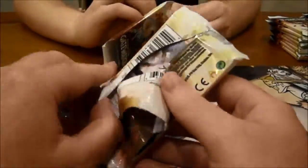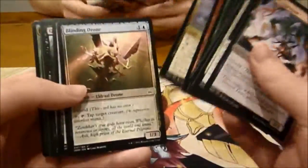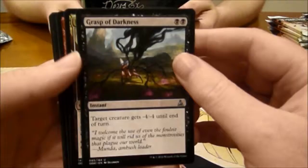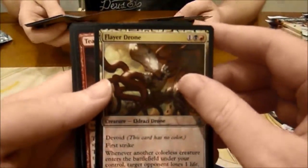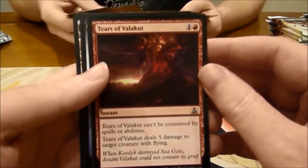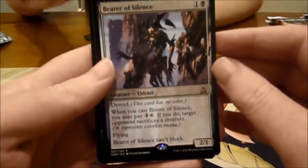Alright, let the battle begin - pack crack! We're looking for expeditions mainly. Going to the uncommons: first uncommon is Grasp of Darkness, second uncommon Flare Drone, third uncommon Tears of Valakut, and our rare is Bearer of Silence.